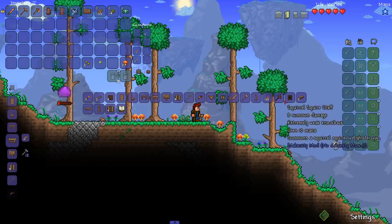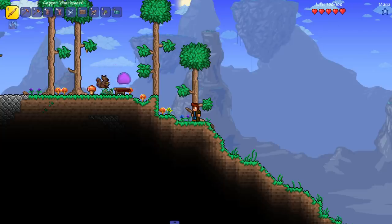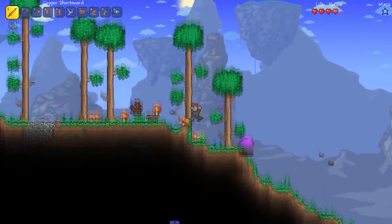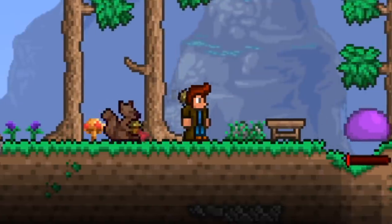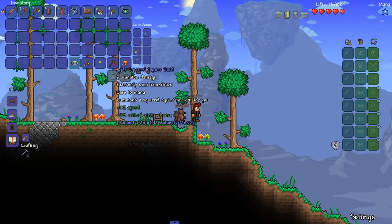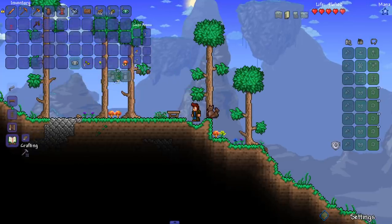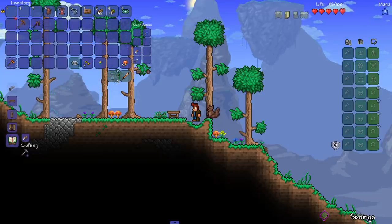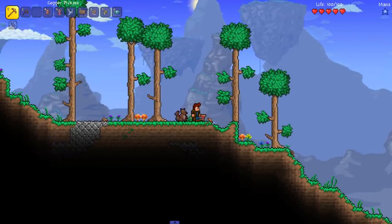Let's start off with our first summoner weapon - the Squirrel Squire Staff. He's been chasing me the whole time. Very interesting sprite and animation - he's kind of just humping the nut, but yeah we got our first one. The Squirrel Squire Staff is agile, though I feel like we can get a better reforge.